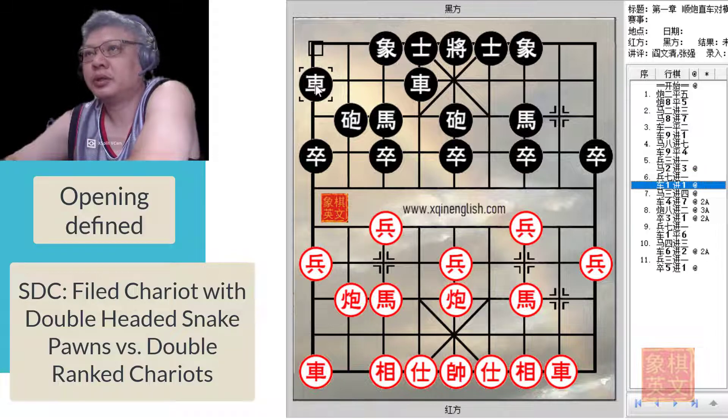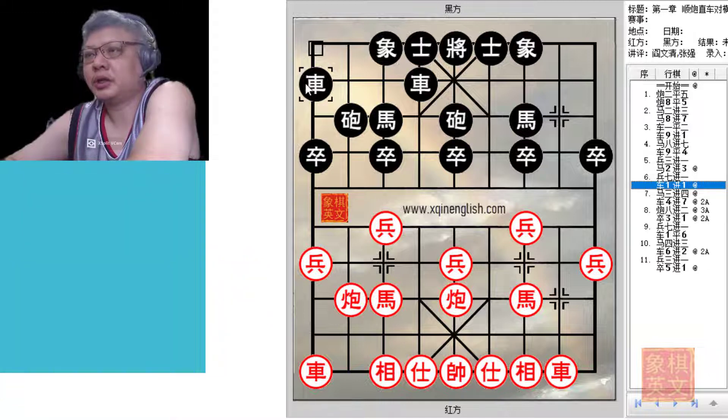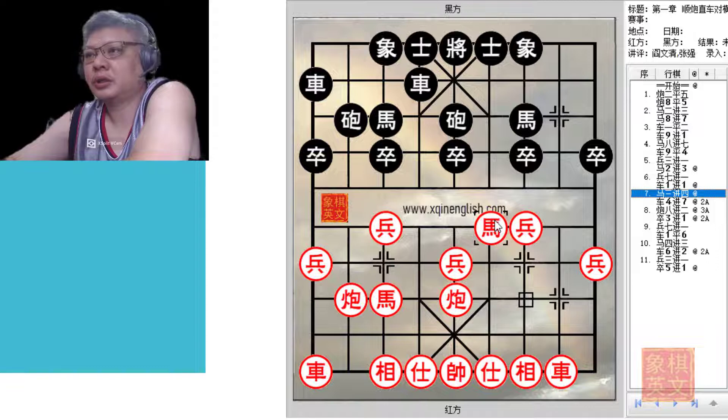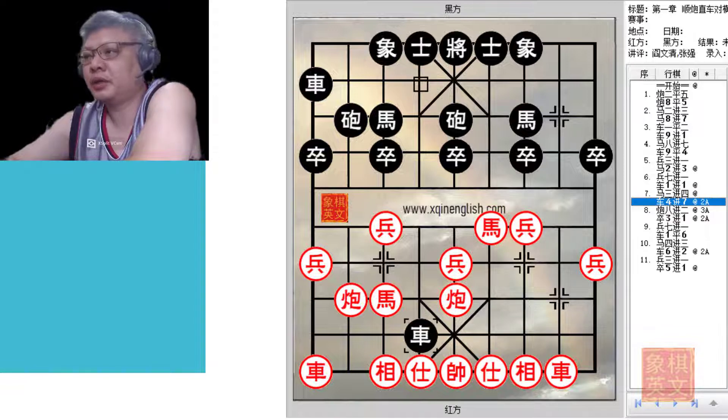This will result in a slightly slow-paced game. Black would usually counter with the double ranked chariots variation, which is one of the most antagonistic counters as mentioned. This is the classical position. In this board, Red would attack with H3 plus 4. This is a proactive approach that signals Red is going for attack, and it is the position of discussion for this board.